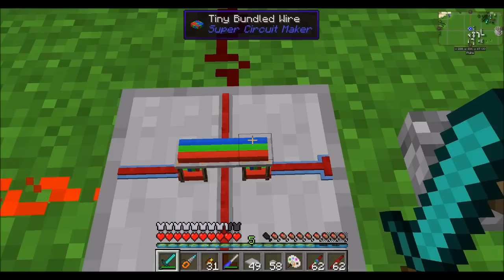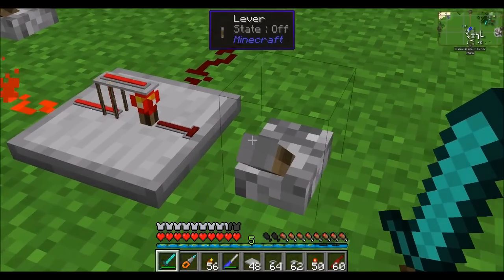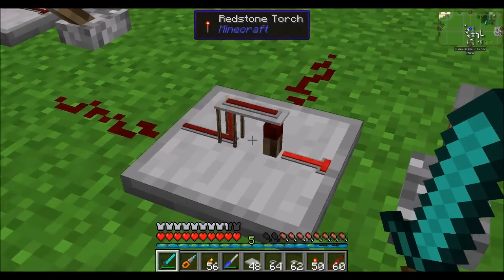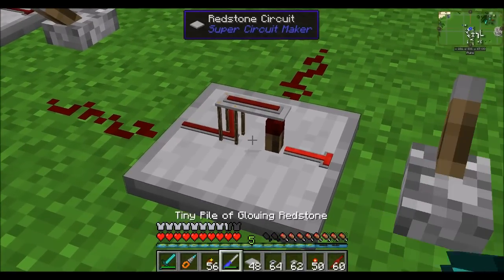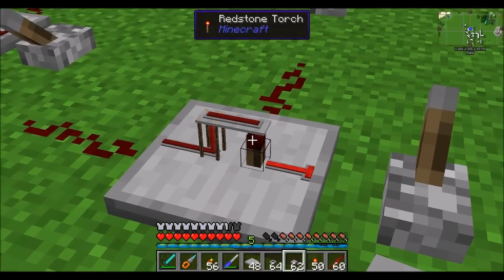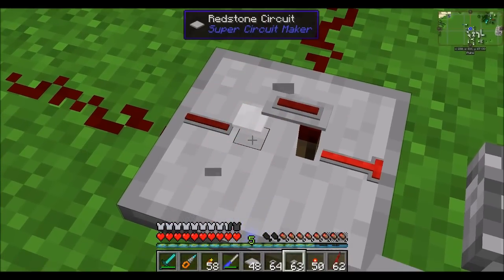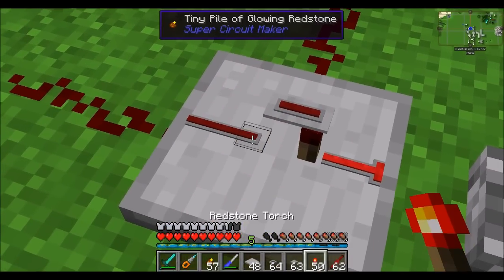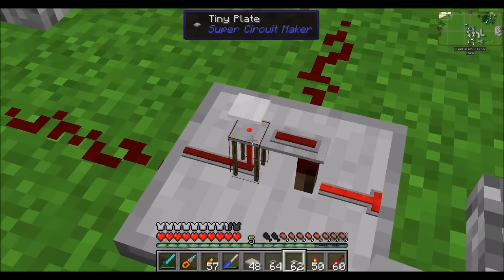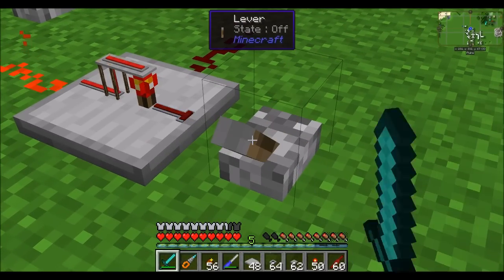It should be noted that redstone torches can transmit their signal to the block above them, just like they do in vanilla Minecraft. But also note that redstone torches are two of these micro blocks in height — so instead of just one level up, it's two levels up for a redstone torch. To place this, you'll want to place down your dust, followed by one, two sticks, followed by a plate, followed by another piece of dust. And now the torch is transmitting its signal to the blocks above it.